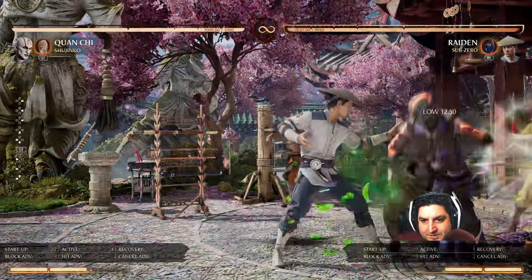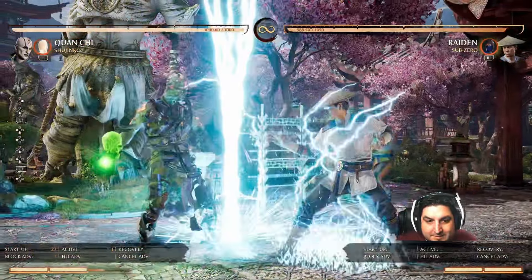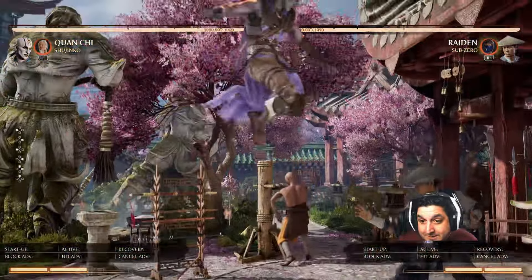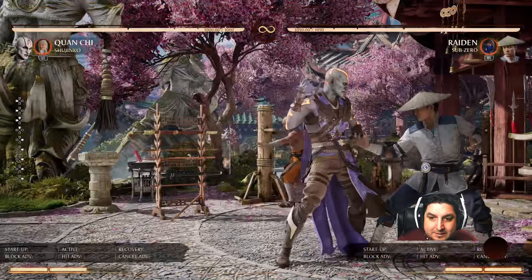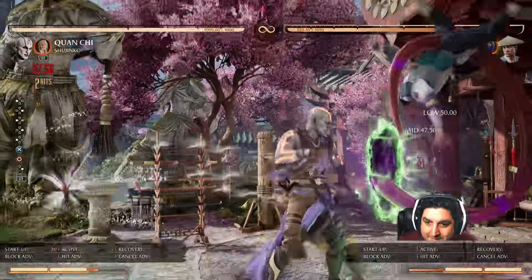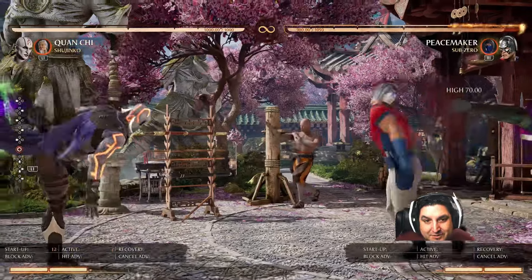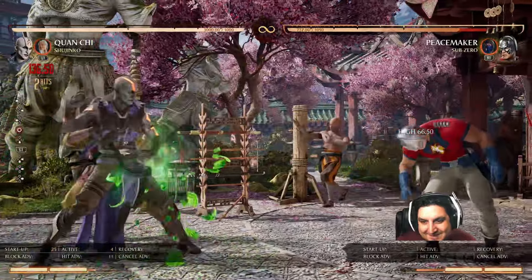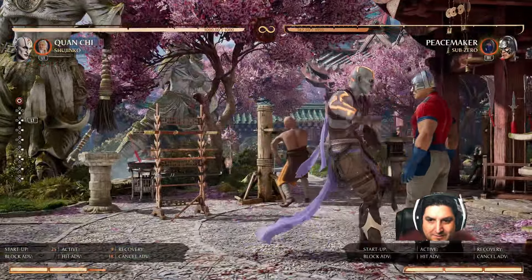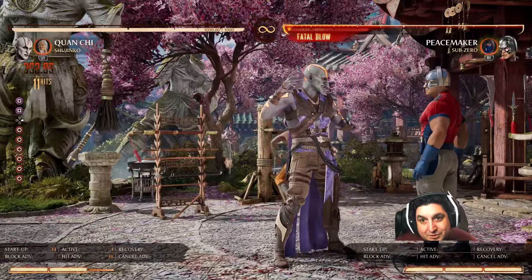Raiden works really well with us because we steal the teleport, which is a low attack, so it gives us some mix. We can do overhead-low like that — overhead-low — the low being a little bit slower makes that more of a true mix. That's really nice. You could also do something like this to break Raiden's armor, and then any armor he tries on wake-up is toast. Not great as tech, but that corner combo into Shujinko Punch is kind of fun. Shujinko coming out with a Peacemaker helmet on is so hilarious — I love that. We also get some decent damage with the combo launcher if we want to use that.